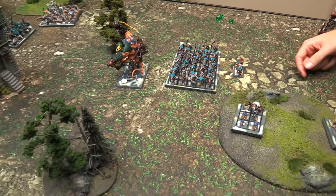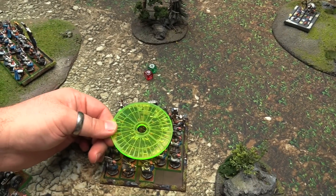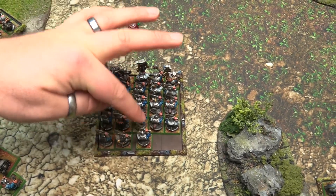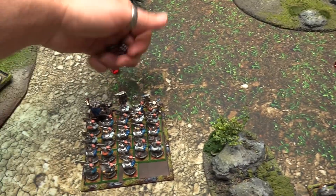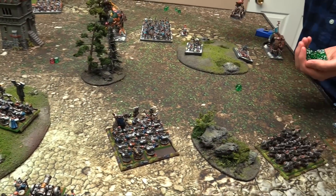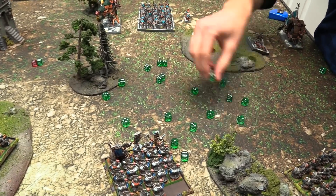Shooting phase: Poison Wind Mortar on the Warriors - in the middle, no misfires. That's going to hit everybody except for the corners, including the lord with shield bearers - 20 hits. Rolling saves for the bosses. 20 hits wounding on fours - not bad at all, much better than the magic phase. Half on fives, nicely done. BSB within range, gets five plus ward saves against shooting attacks plus five up armor saves.